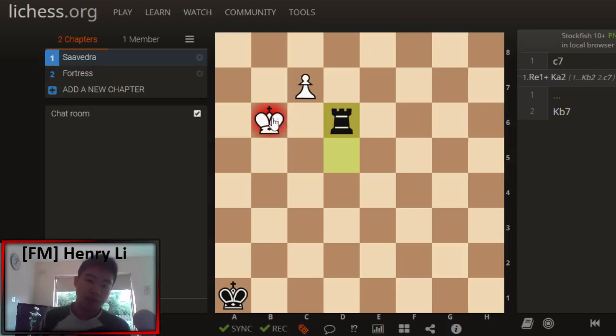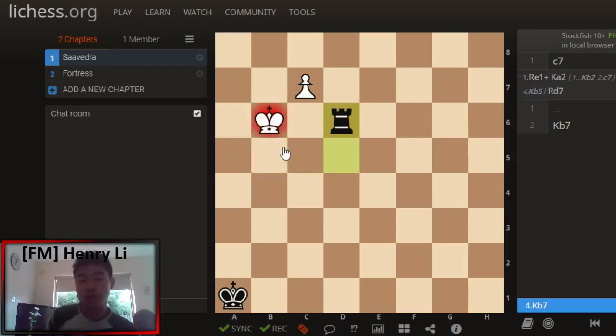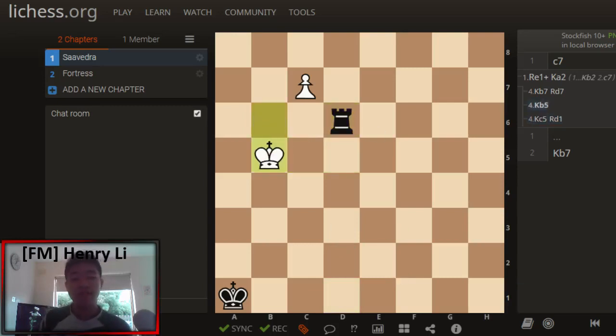White must go up, because if he goes back, Rd7 will pin the pawn and win the pawn. So Kb5 is the only move. What's wrong with Kc5? Rd1 is the problem, where Black relies on this skewer with Rc1 to save the position — and that position is a draw. Therefore, Kb5 is the only move.